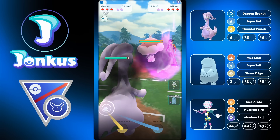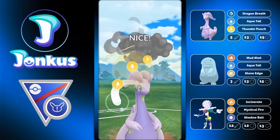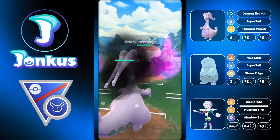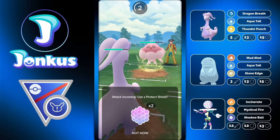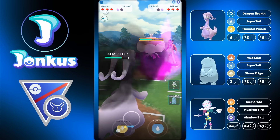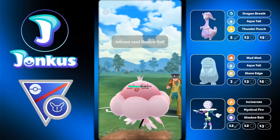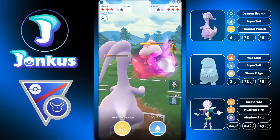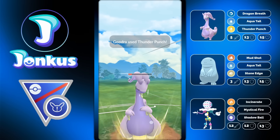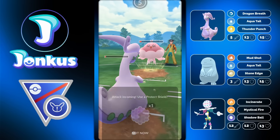This was a very annoying battle. Thunder Punch coming through - totally fine. Lag was insane today; I don't know what was happening. It was very clunky and I was just not able to go for fast moves at all. I decided last second to go for a shield for what I thought was a Shadow Ball, but it was a Bubble Beam - definitely not what I wanted to shield. The opponent gets a free fast move again because of lag. Sped-up footage kind of covers up the lag.